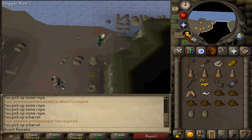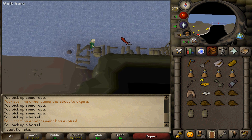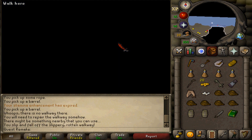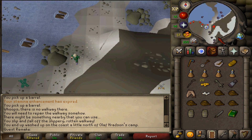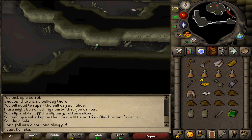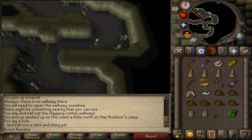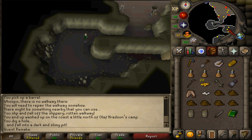Turn off your run energy and then walk onto the walkway until you can't go any further. If you slip off the rotten walkway, you will end up north of Olaf. Simply run back south, back onto the hill, dig underneath the windswept tree, and run all the way back to the walkway to try again. The success rate depends on your Agility level as well as your current weight.